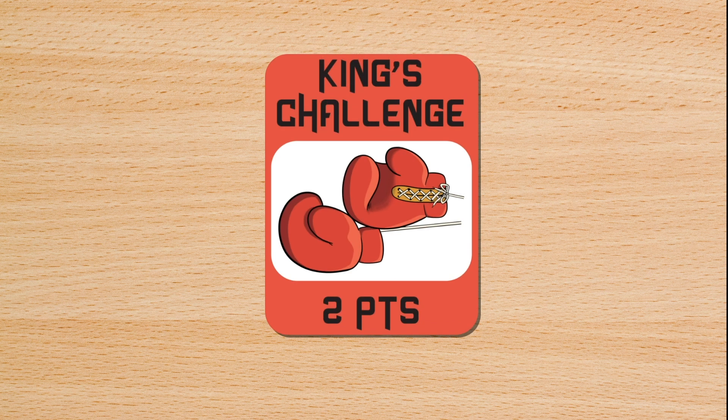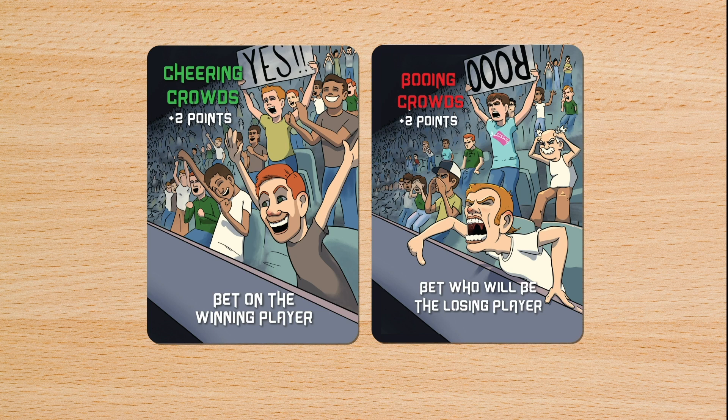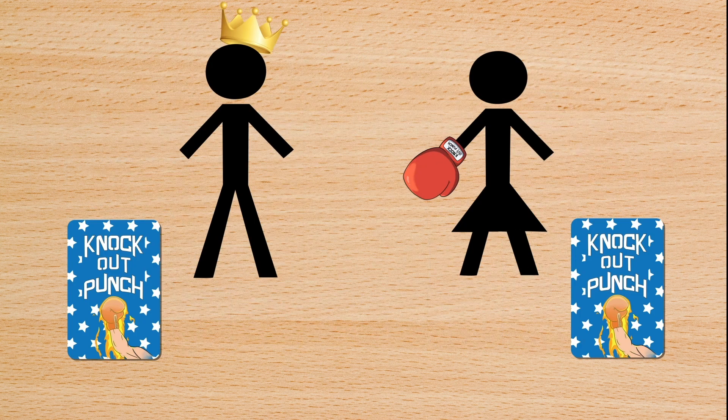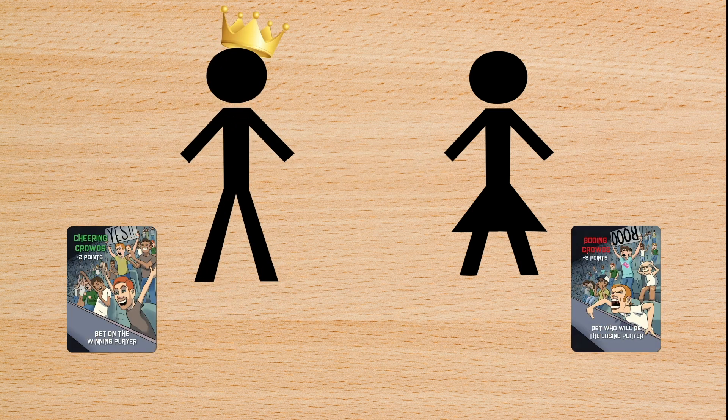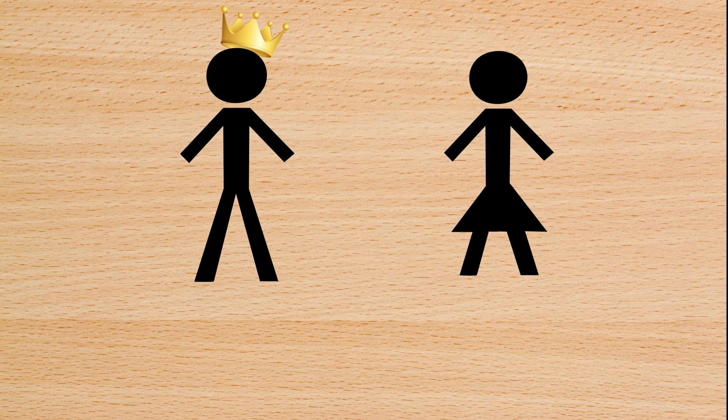During any throw-a-punch action, players not involved may use their crowd cards to bet on who they think will win. They place a card face down next to the player they're betting on. If they were correct in their bet, they may place the crowd card in their scoring area.